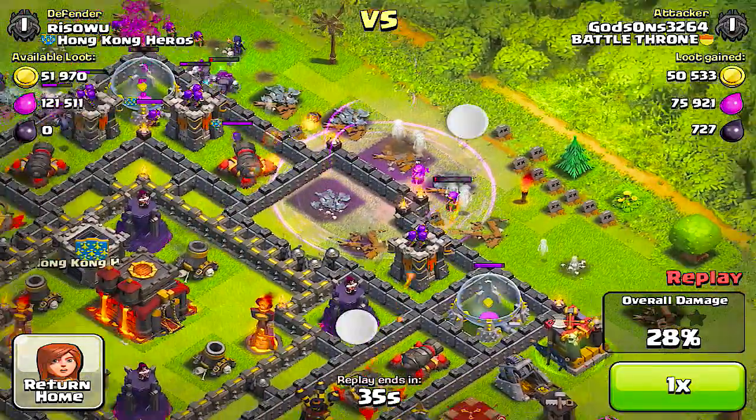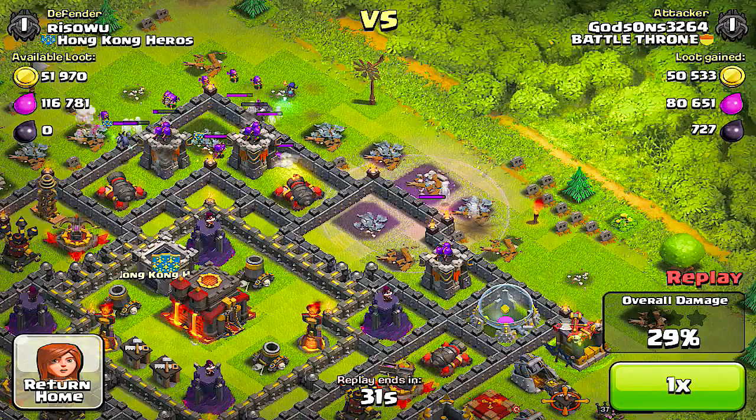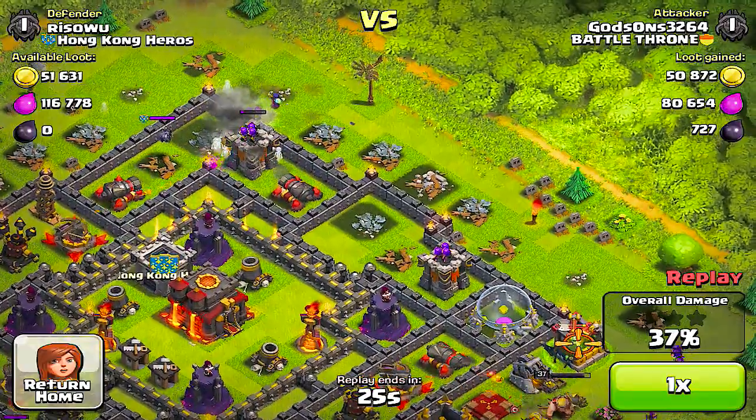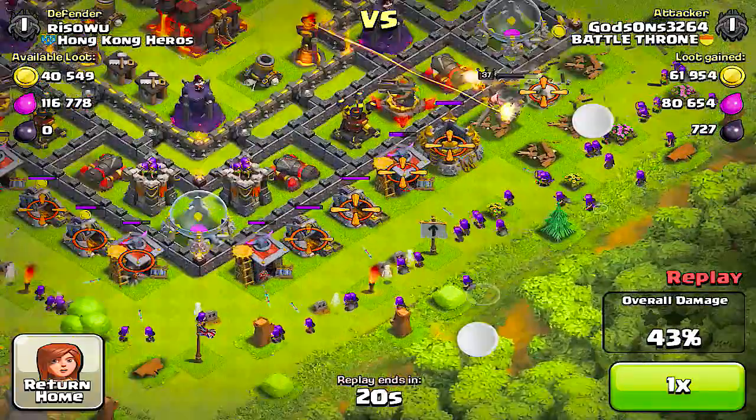Because if you use nothing but witches, it's really expensive. Especially if you're out of dark elixir. I think witches at level two, they cost like 350 dark elixir. So it can get really, really pricey.